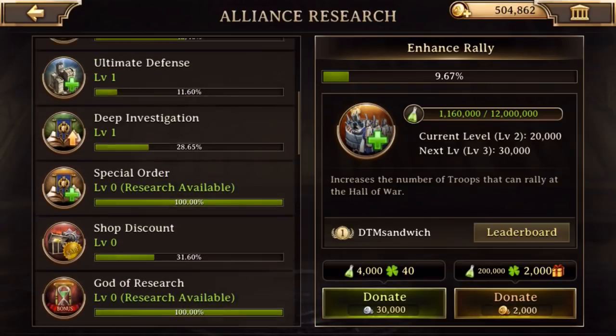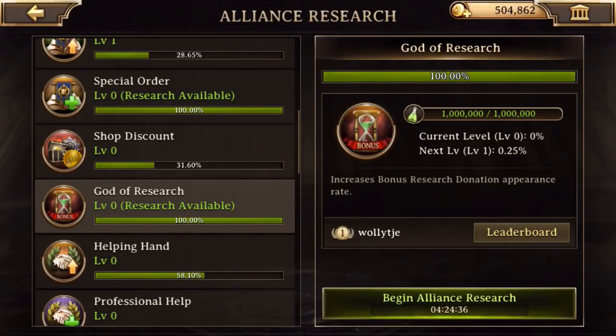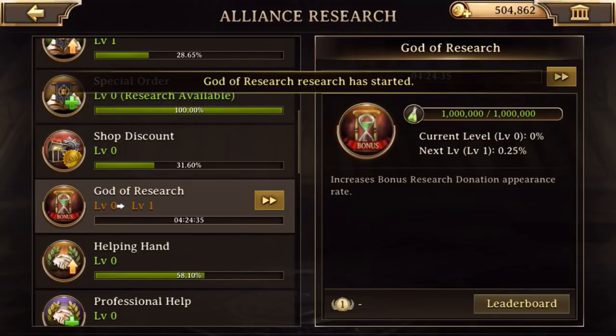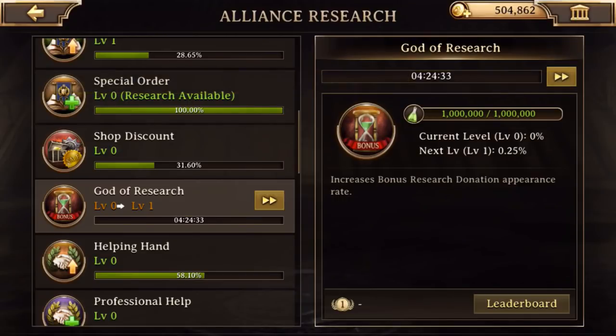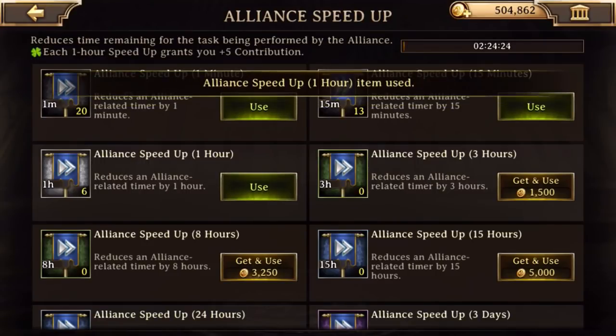It's going to be really important for you and your alliance. Maybe we can begin this? We can begin this. You do research, and then when you speed it up, you're going to see that you need to use speed-ups. Otherwise, you have to wait some time.